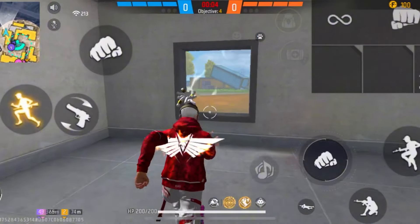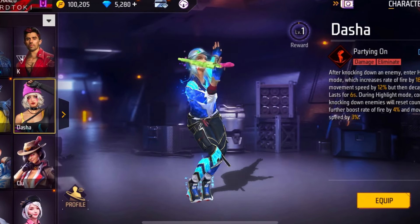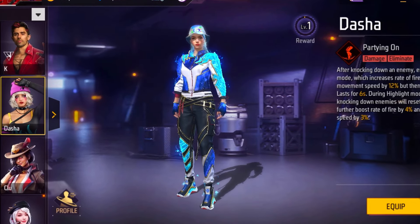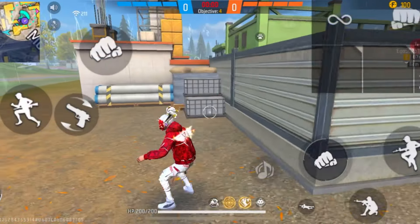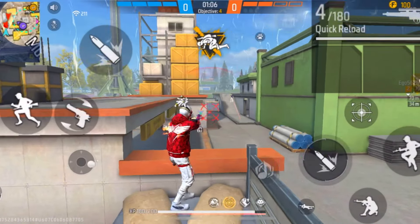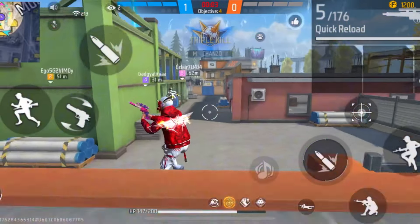The second character is Dasha. When you knock down enemies, Dasha increases your movement speed and also improves your rate of fire. Both of these are very useful in a 1v4 scenario — faster movement helps you dodge, and a higher rate of fire lets you take down more enemies quickly.